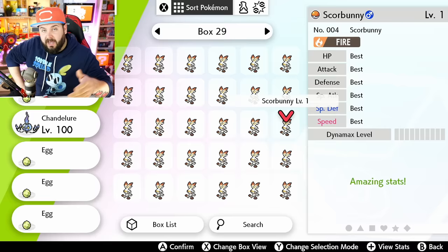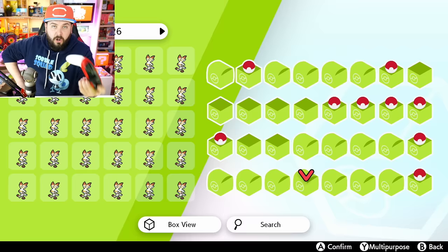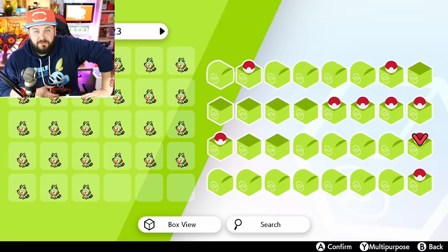The Pokemon you're shiny hunting for — ones with cool shinies or that you just like, such as Hatenna, Eevee, Dreepy, Mimikyu, Sinistea, Honedge, and the starters — are completely useless to you once you have your shiny. All those Grookies? Completely useless, because I already have the one shiny Grookey I wanted. But you know who they're not useless to? New players.